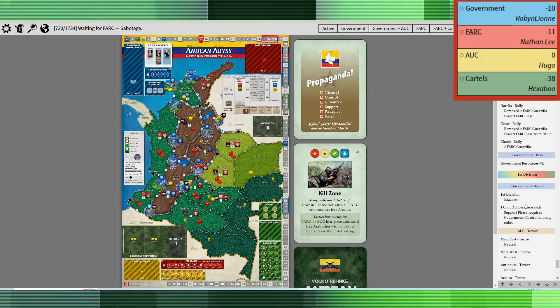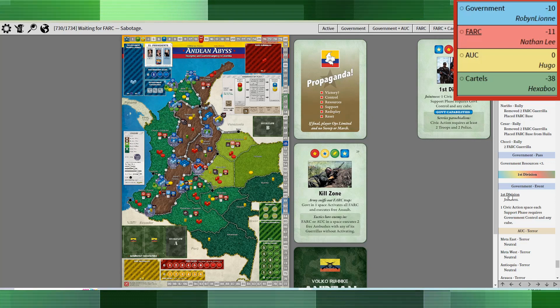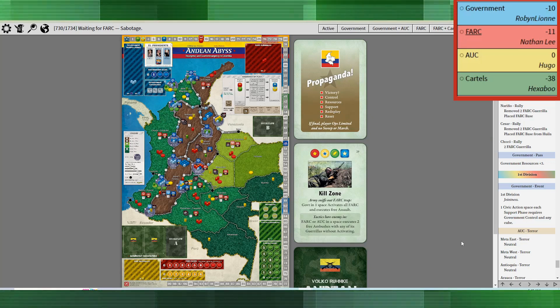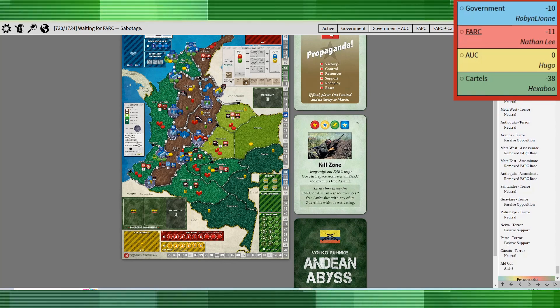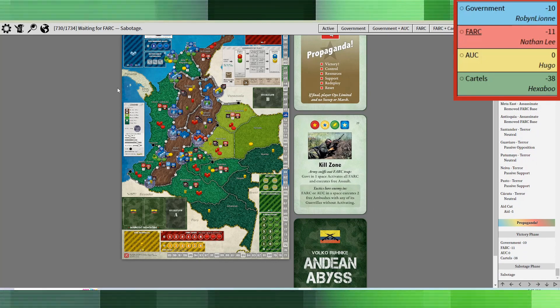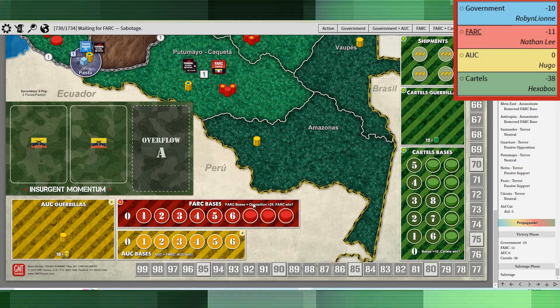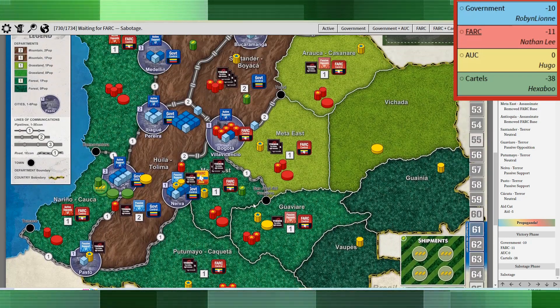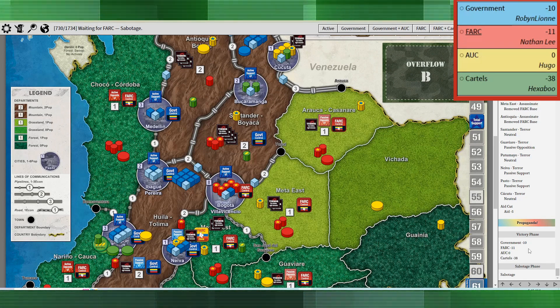The prop card came up and guess who was waiting to do an assassination. The government took the First Division event — civic action requires government control and any cubes — that's actually a really good event. Then the AUC terrorized Meta East, Meta West, Antioquia, Arauca, and assassinated three bases at massive expense. They ended up bringing me down to negative 11, and interestingly bringing the AUC to zero — just about winning.